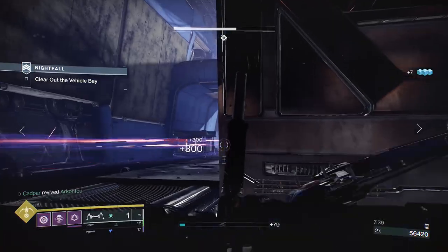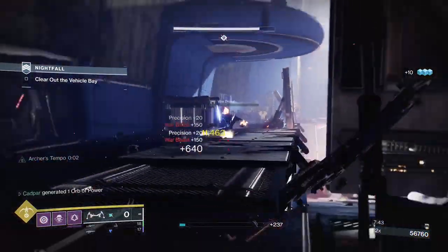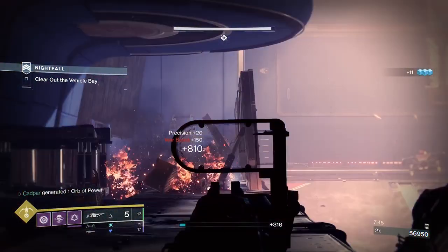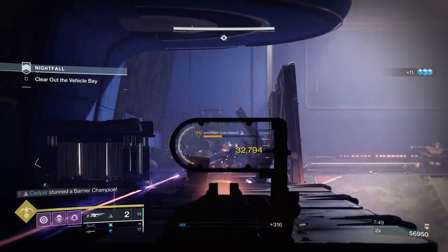That means you can carry a rocket, sword, or whatever you want in your power slot. Arbalest is the best weapon in Destiny 2 at breaking barrier shields. It also one-shots all elemental shields, making it the best special weapon to use in higher-end content.